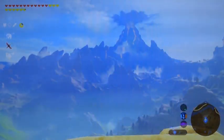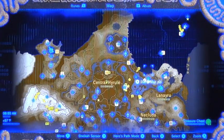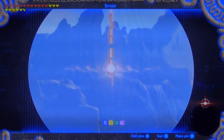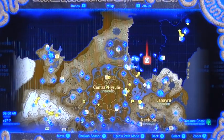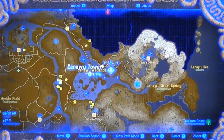Welcome back everyone, Laura here. So we're going to work on Death Mountain. First thing I like to do — pin that tower. This will give you good mapping references to where we're heading. I like to actually depart from the Lanaru Tower.